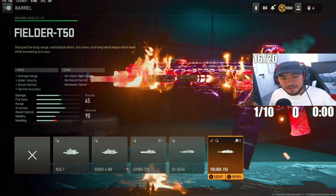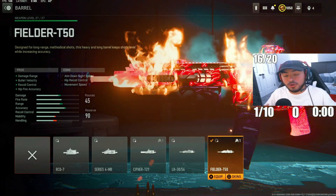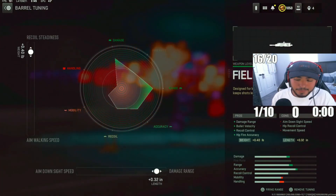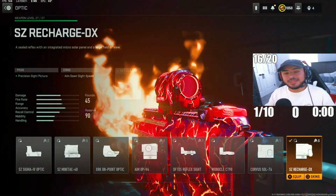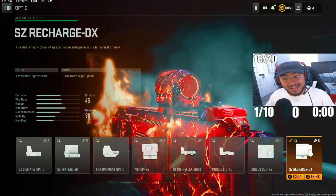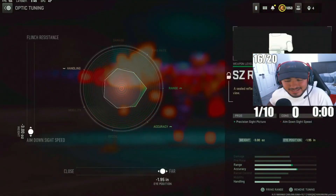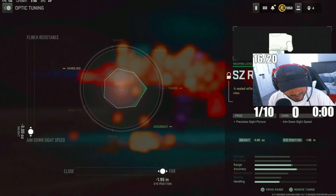For the next attachment, we got the Fielder T50 Barrel, increasing damage range and helping control recoil and bullet velocity — a certified great choice. For the tuning, put recoil stabilization to 0.40 and damage range to 0.32. To wrap this gun up, we're going with the SZ Recharge DS Optic. This optic is really clean and allows you to beam enemies across the map. For the tuning, max out ADS speed and max out far distance as well.